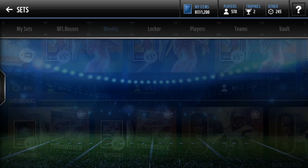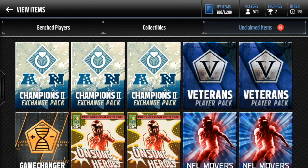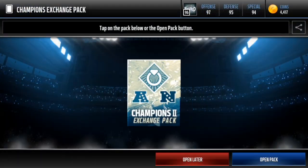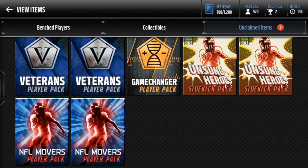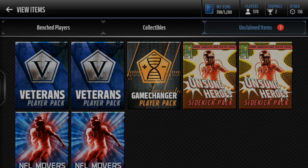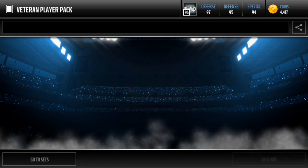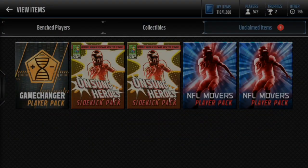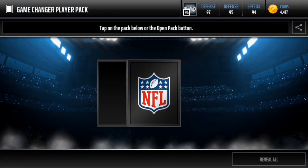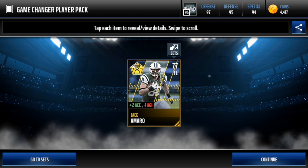I'm gonna see what sets I can complete with some of the collectibles I got, and I'll be back. Alright guys, this is pretty much it for now - this is what we have. We'll quickly open up these Champions packs. Next I think we're gonna open up the Veterans player packs. We'll do those two - probably gonna be gold unless we get lucky and get an elite, but I doubt that's gonna happen. There's a Doug Free Game Changer player pack here. Come on elite... no, we're gonna get Chase Amaro.